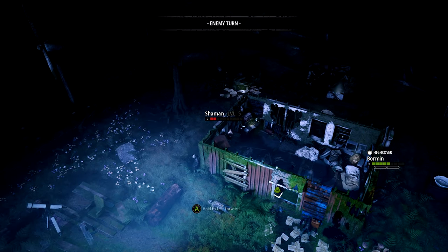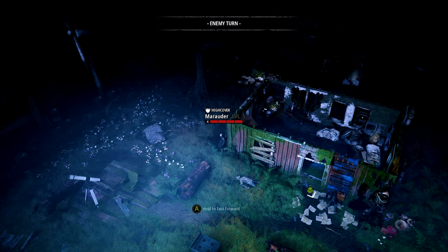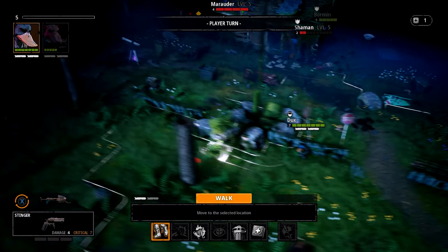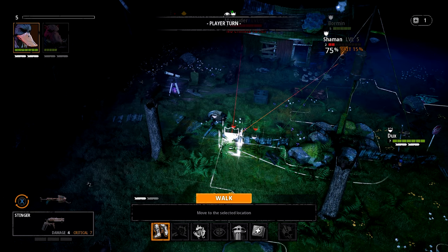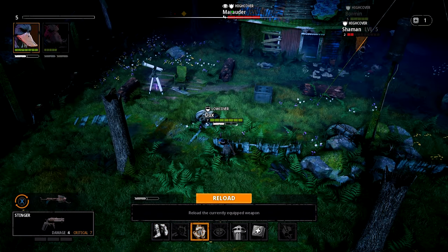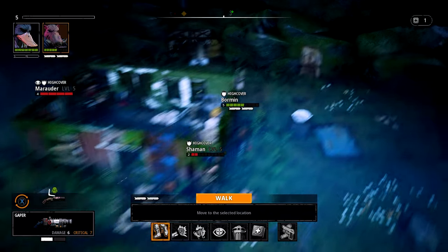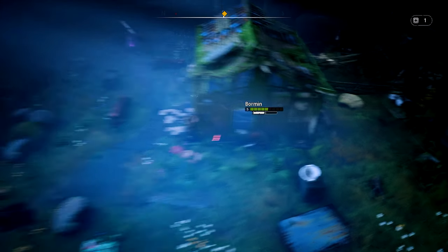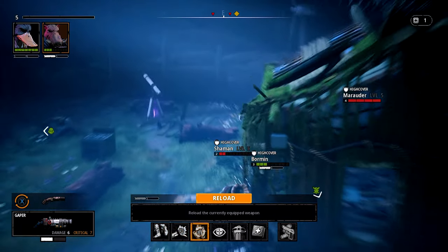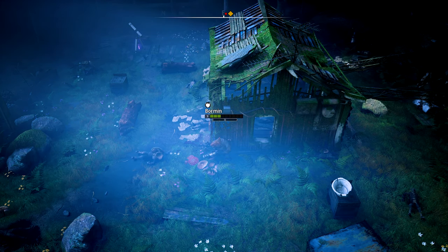I'm going to try and get Ducks over here for a flank. We can take this guy now. I'll bring him right up to the edge of the wall and fire on this guy. No reinforcements are going to come in now at least.